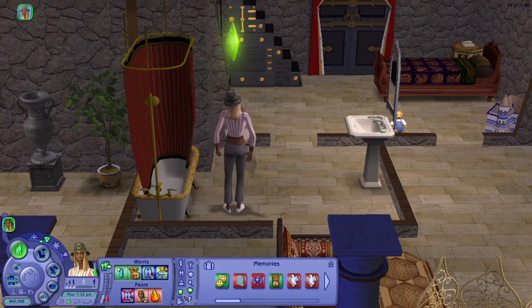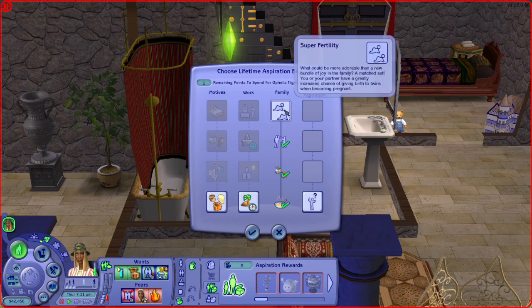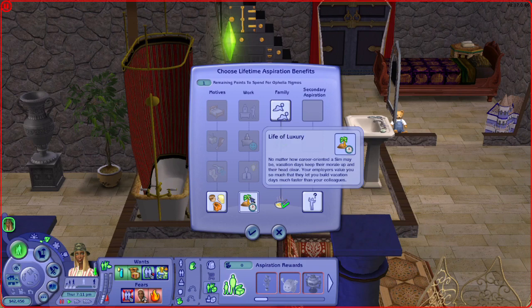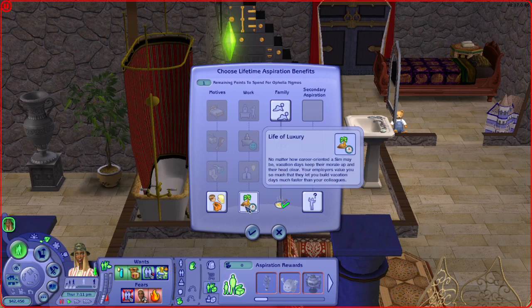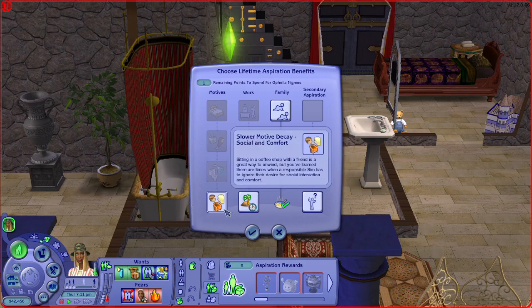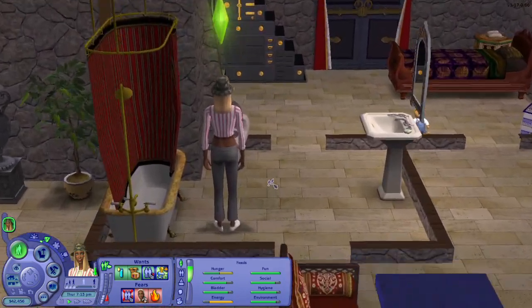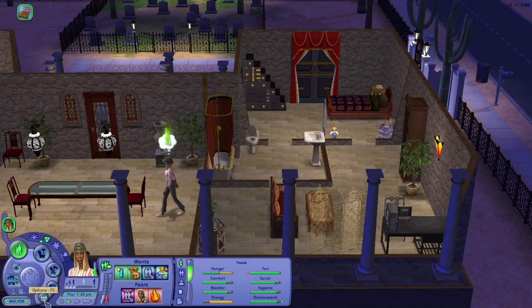She's a Family Sim. She's lost it a little bit. Super Fertility, Life of Luxury — I don't think I want that while I'm doing rotational gameplay. We are done with this family for now — we will see her again later. Say bye to Ophelia. We're going to the next family: the Beakers.